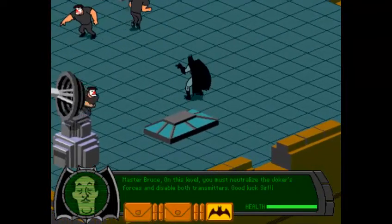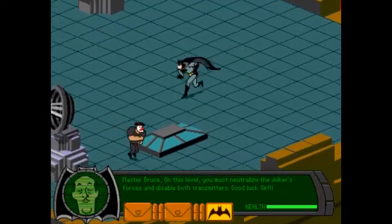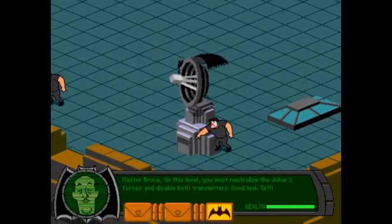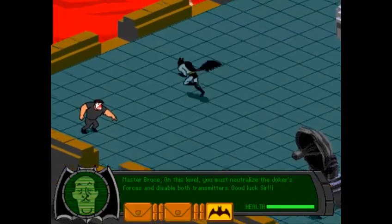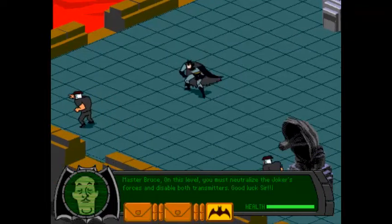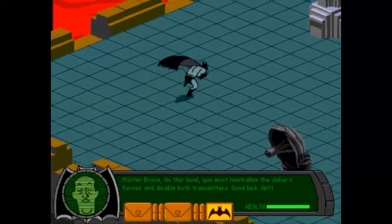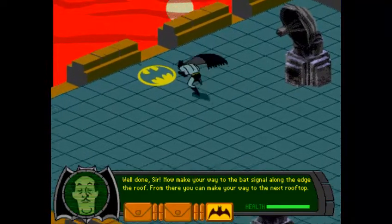Obviously all of the Joker's henchmen are clones — just like that one episode where he clones this one guy who is stuck walking in a grid. I was right about the fish thing. I've seen a YouTube clip. The Joker sells smiling fish because why not?